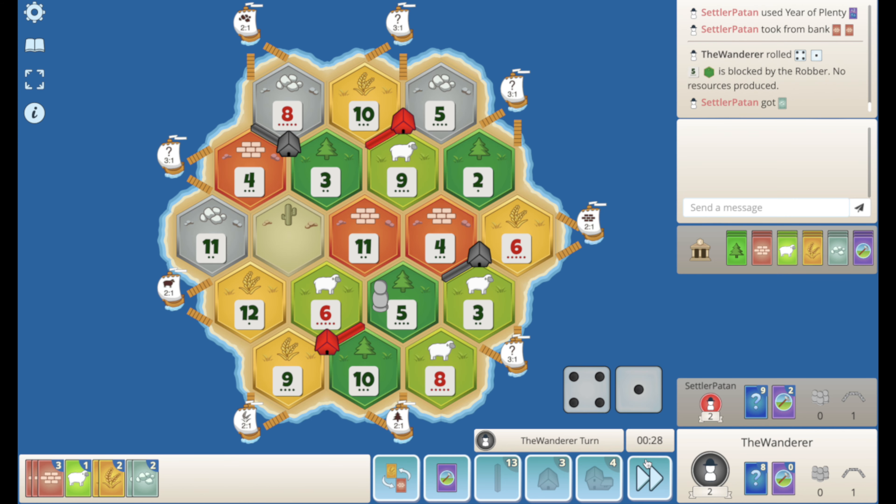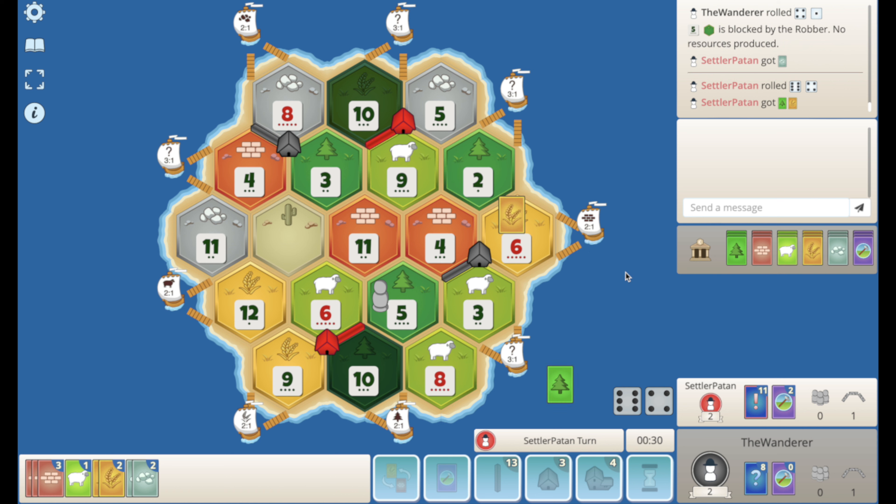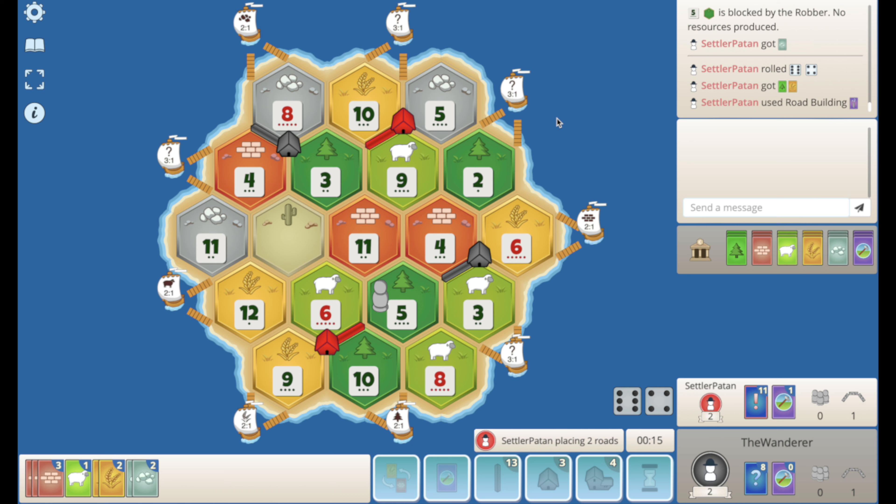I need like a 3 here. I'm gonna have to — I've got no cards. Yeah, he's got the road-settle here now I think, and the road building too. He's got the perfect devs — road building and the Year of Plenty. So he should be able to go here and here basically. That's what I would do. Yeah, perfect, makes perfect sense.